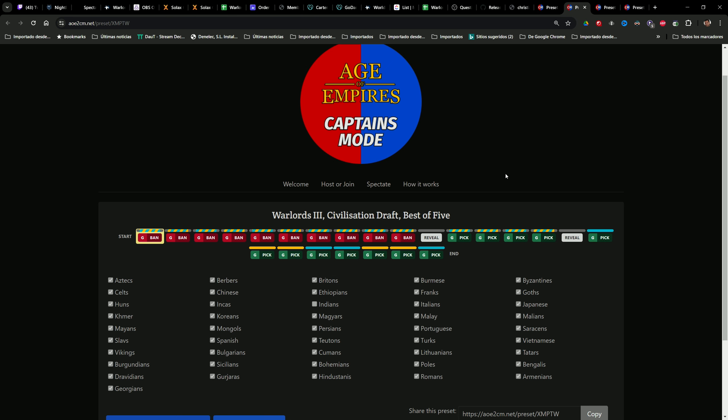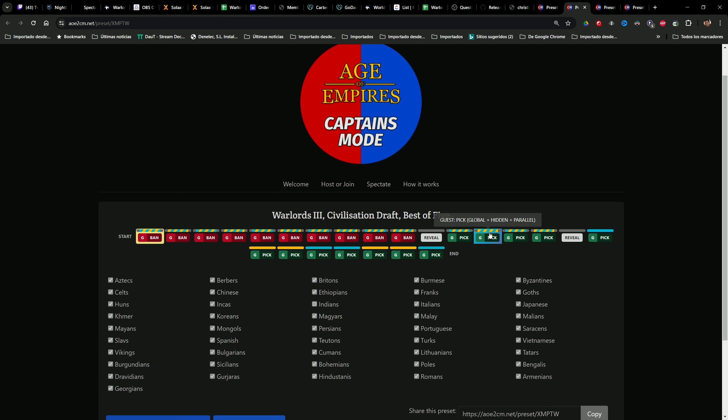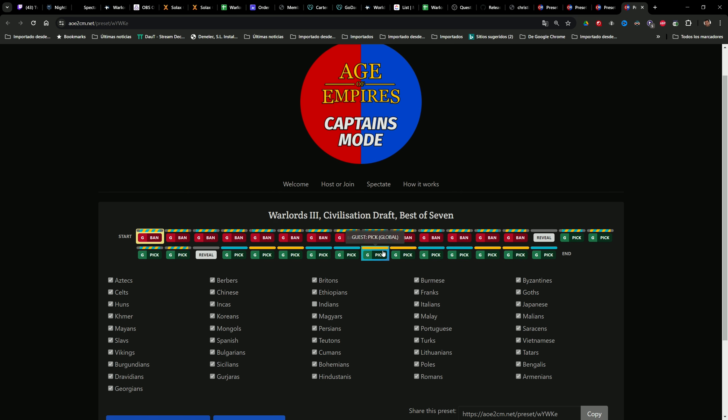For civilizations, there will be as many bans as the maximum maps possible. In a best of five, each player gets five hidden bans; in a best of seven, seven hidden bans — so a minimum of seven civilizations up to 14 are available. The first picks are also hidden, so players can mirror civilizations if they think those are the best remaining. Pick order is: one, two, two, two, one for best of five; and one, two, two, two, two, two, two, one for best of seven, plus two hidden picks.